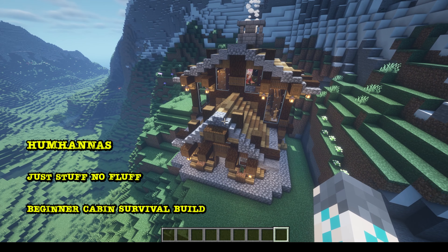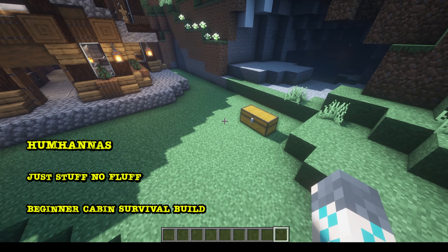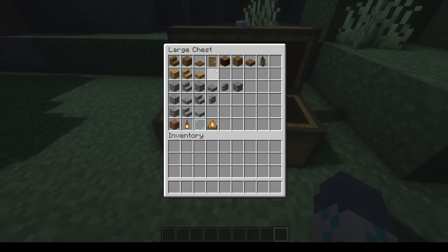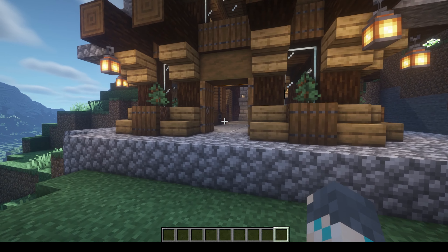What we're going to be doing today is building this cabin that I built in Survival. Just going to show you how I do that and just the facts on how this goes. In this chest is going to be everything that you need to build the outside of the cabin. What you want to put on the inside is completely up to you and how you want to decorate.